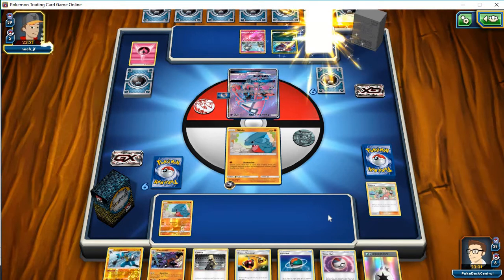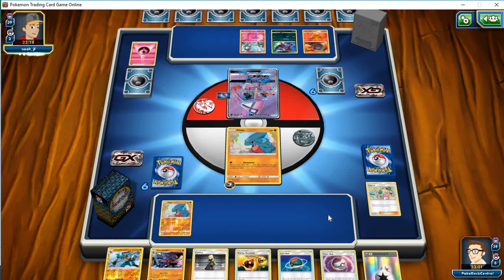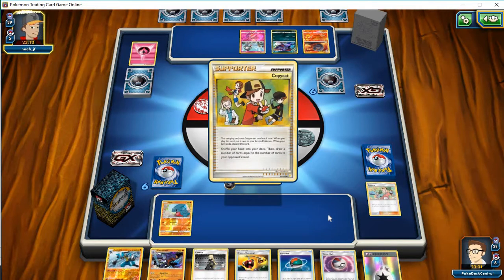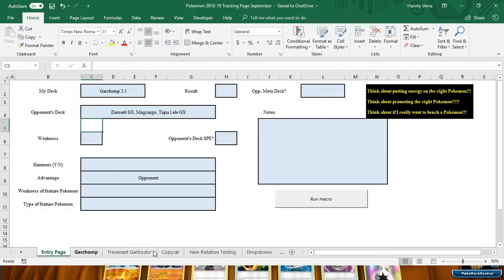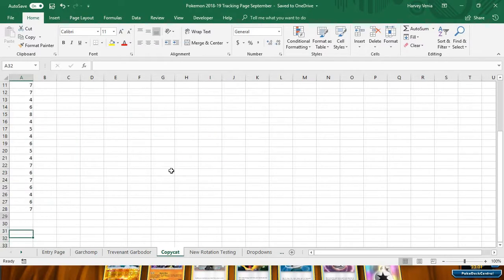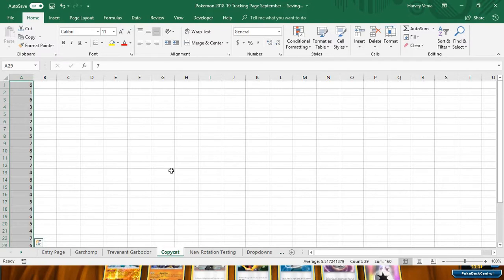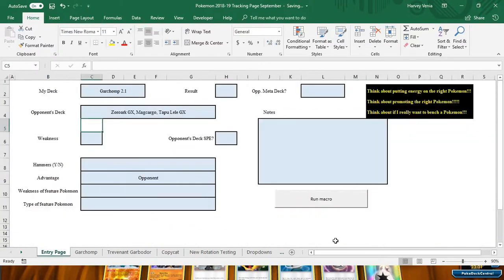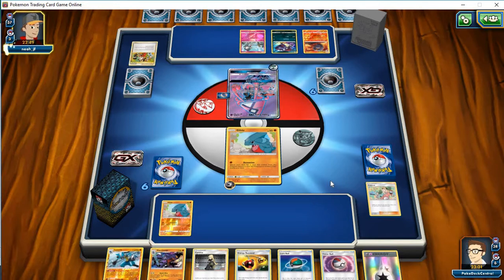I shouldn't have even put down that energy on the Gible — that was not smart on my part. He's going to KO me here and I'm pretty much nothing. He's going to Copycat and get seven. I've been keeping track of this, counting it for my opponent's play as well. It's now averaging up to five and a half — getting a little bit more than Tate and Liza, but I don't know if it's significant enough. Is half a card more than Tate and Liza worth running Copycat?